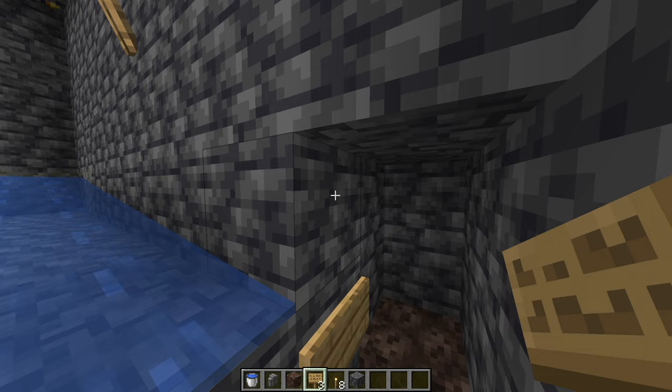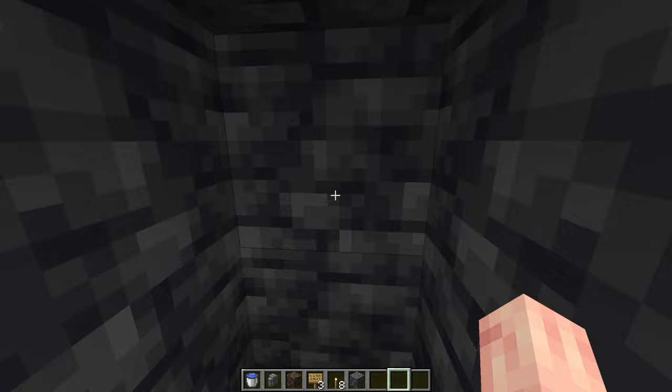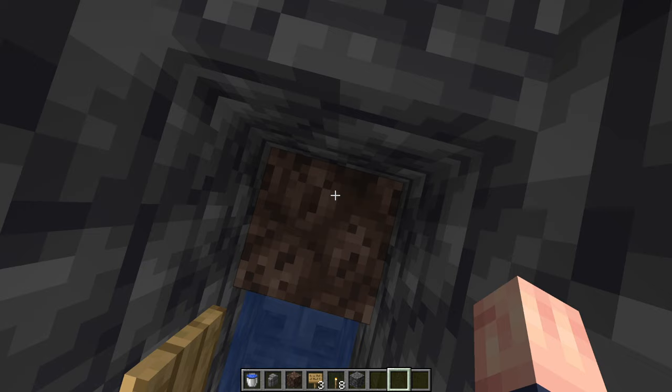If you're looking at it from the side, here's your view. Right here, you can break this block to get your water flowing, and then break the block right in front of us as we're standing on the soul sand, just like this. So once you've done that, we're going to dig up 25 blocks above us.